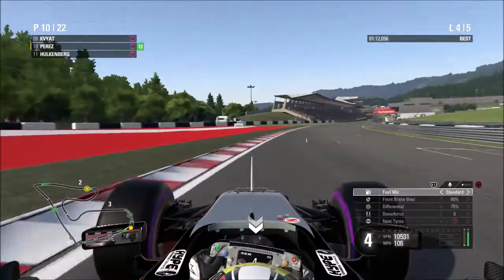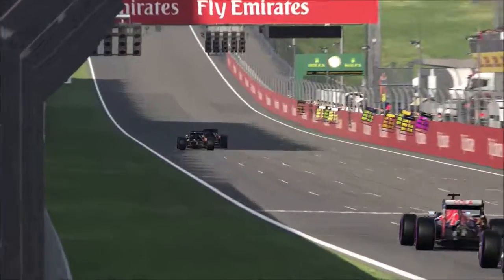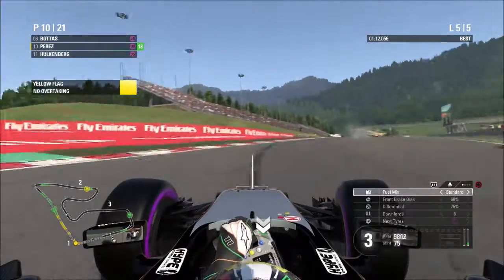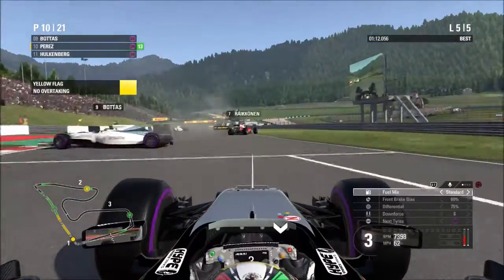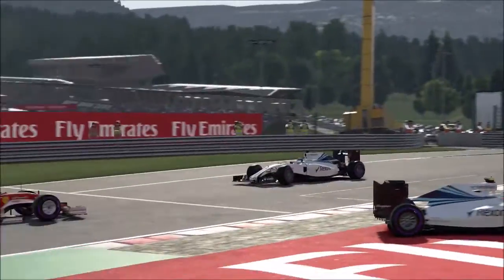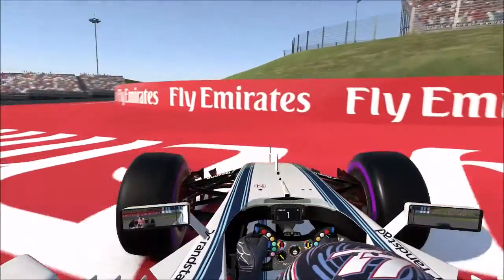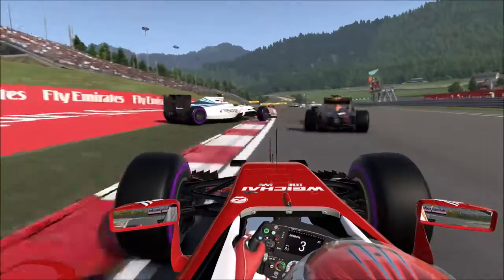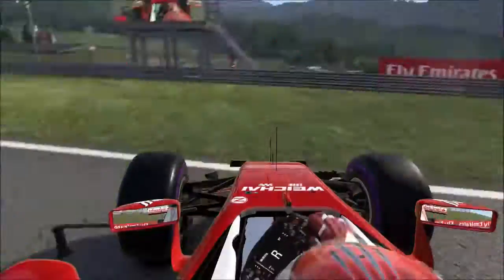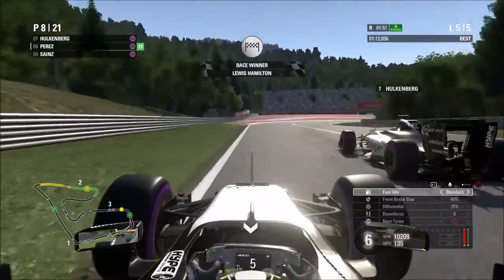Lap number five starts and Hülkenberg is still right behind us. He tries to go around the inside but backs out of it. Meanwhile, yellow flags — Massa is out of the Grand Prix, and there's a huge accident involving the Williams and Kimi Raikkonen. Felipe Massa smashes into Raikkonen and is out of the race. Bottas gets tagged by Ricciardo, he spins round, and on Raikkonen's POV, Raikkonen hits the back of Bottas — goes backwards — and Massa had nowhere to go, straight into the back of him. A crazy crash, one I've never seen on an F1 game before.